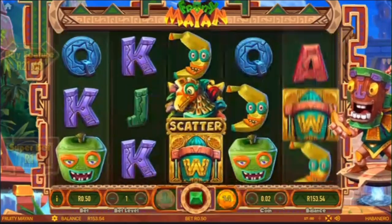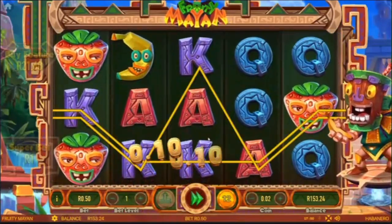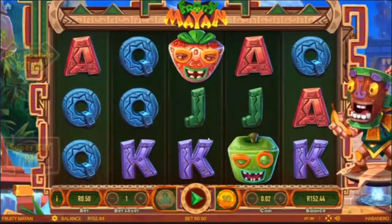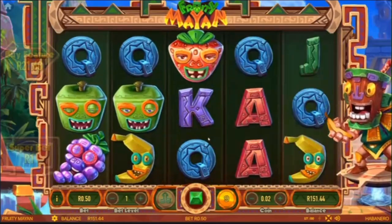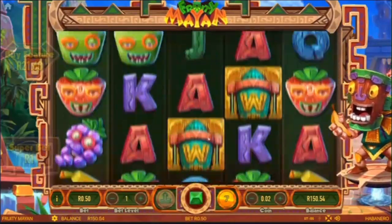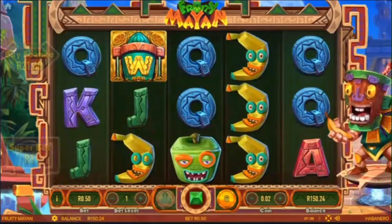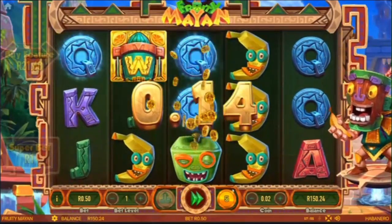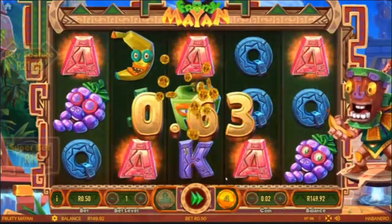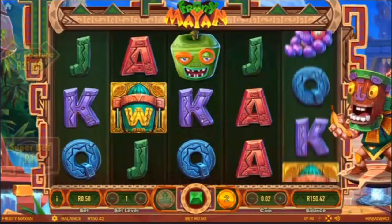We are in about 50 rand in profit. Which makes me wonder, if I played at 5 rand a spin, that would mean 10 times the amount, which means I would have been 500 rand in profit. But anyway, this is the first look at this game. I know sometimes when you play a game for the first time they usually pay. But as you can see we did not have such a big balance, so I decided to play it safe with 50 cents. So far this game hasn't been nasty — it's given us features, it's given us the wheel.